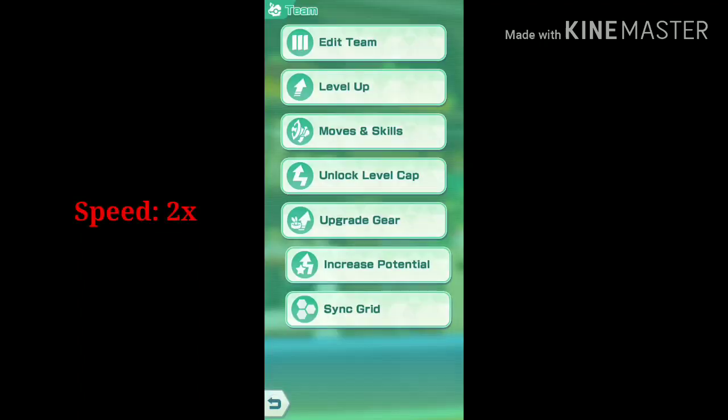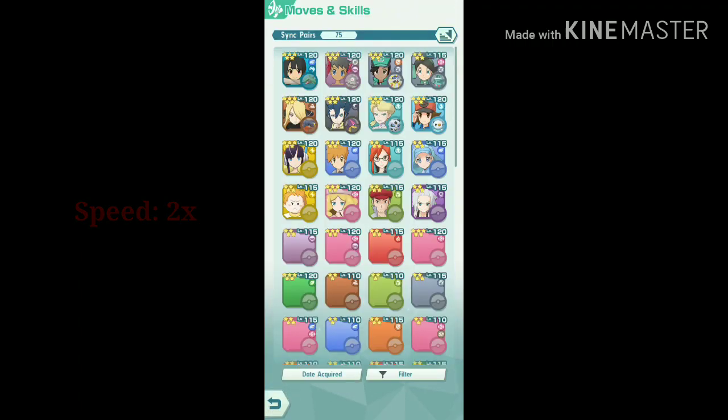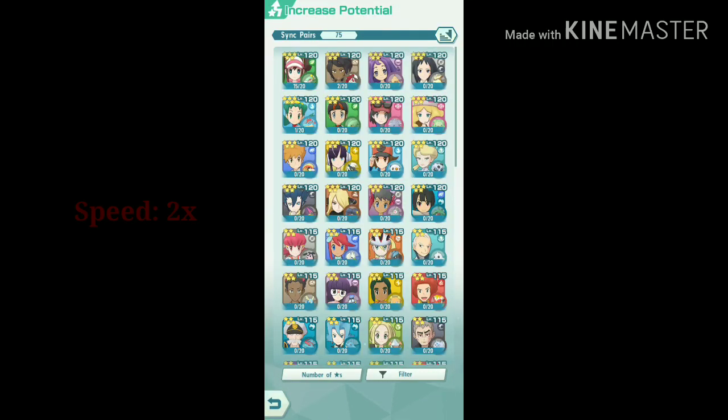I have already collected all the custom items for Zinnia from the shop, upgraded her to max level 120, sync move to level 5 out of 5, and now upgrading her to max potential.